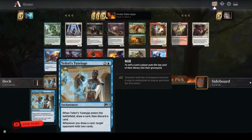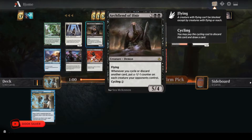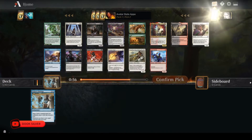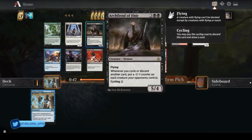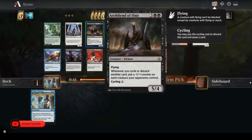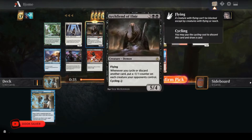Nothing really goes with Teferi's Tutelage right off the hop. I do really like Archfiend of Ifnir. Teferi's Tutelage actually activates it by making you discard a card. There's a bunch of cycling cards — not an overwhelming amount, but enough that the Archfiend is pretty supported. Not to mention blue-black cycling into Archfiend and playing a reanimation spell on it is pretty strong. I think I'm going to take the Archfiend here.